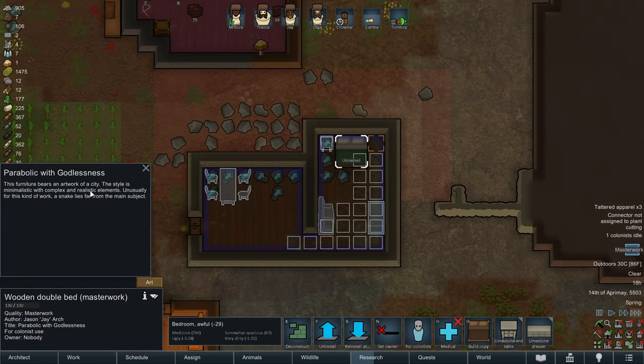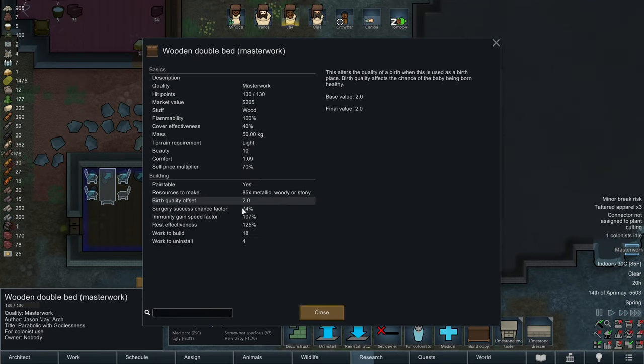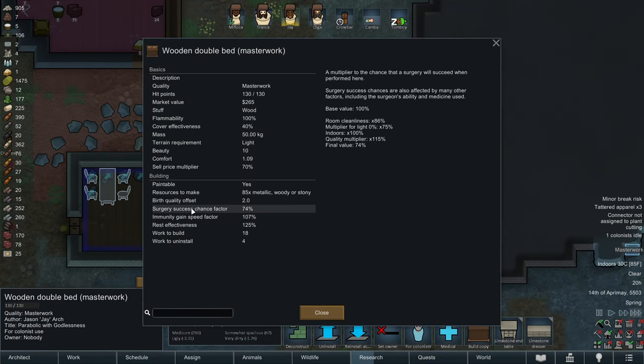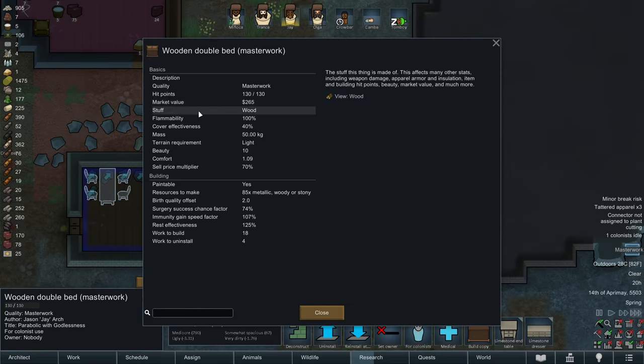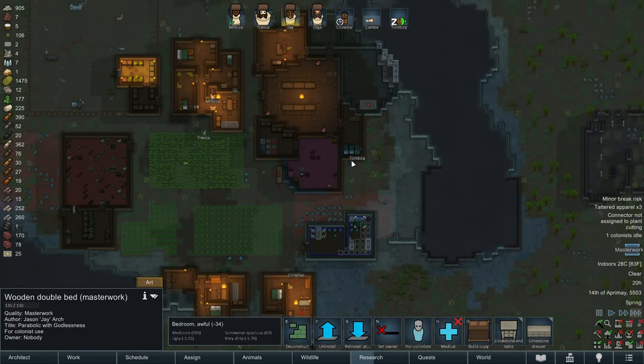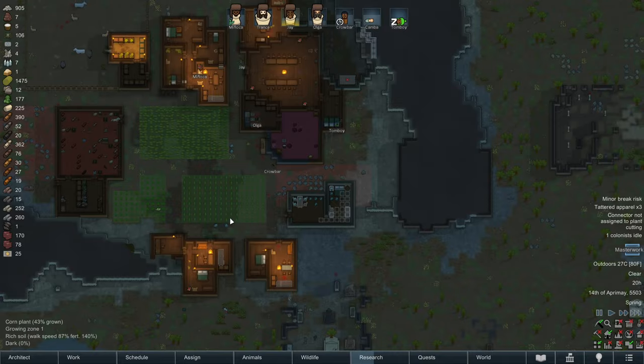This bed is so good it's considered art. This furniture bears the artwork of a city - this style is minimalistic with complex and realistic elements. Usually for this kind of work, a snake lies far from the main subject. A masterwork bed - this means it's going to get 107% immunity gain speed factor and 125% rest effectiveness. Tomboy, I hope you appreciate your new bedroom.